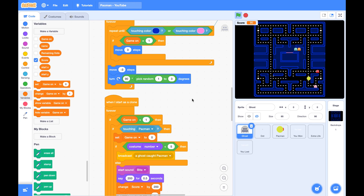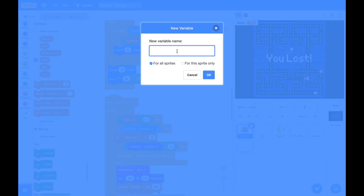To do this we need a variable called speed for ghost. So in your ghost sprite, let's create a variable called speed for this sprite only, because each clone — each ghost — will have its own speed. They don't necessarily share the same speed.